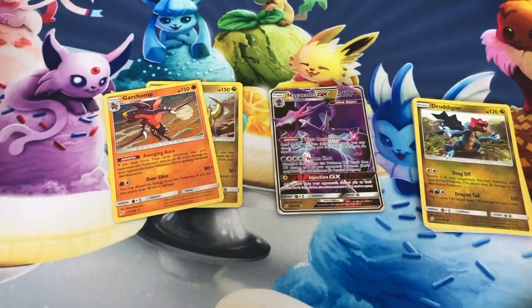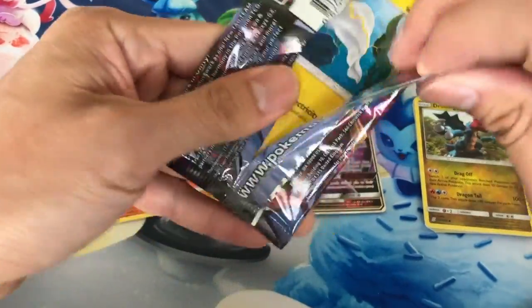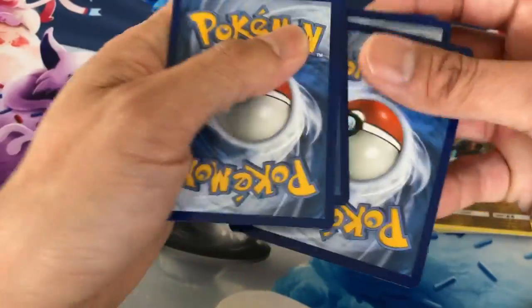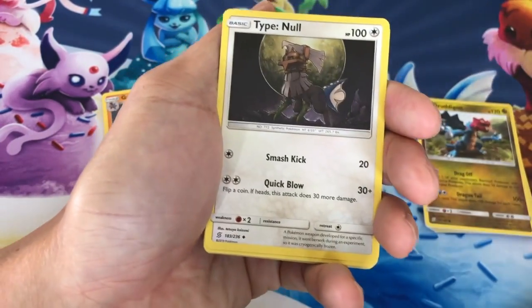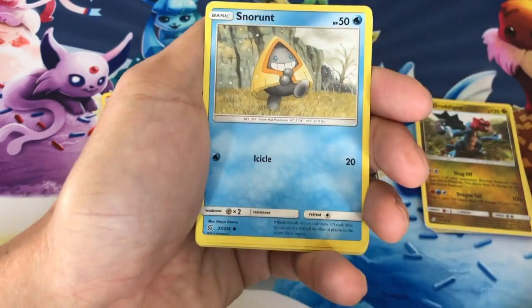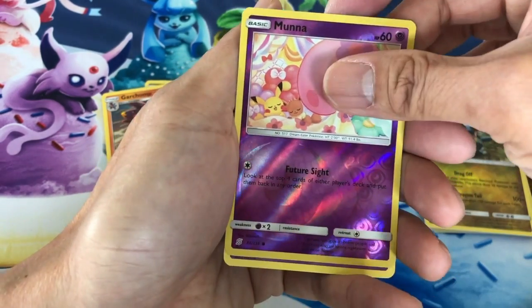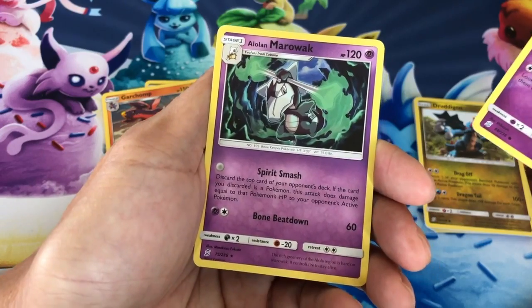I will be opening more packs of Unified Minds for you all. It's so hard to get Unbroken Bonds in stores right now — they're just putting out all these Unified Minds booster packs on the shelves, so hopefully later on I can grab a few Unbroken Bonds booster packs. Next pack: Tynamo, Poipole, Snorunt, Drilbur, Dwebble, Munna reverse holo, last card is an Alolan Marowak non-holo.